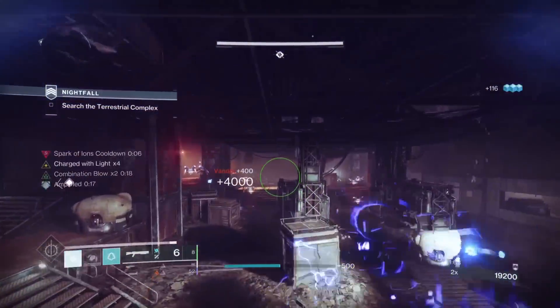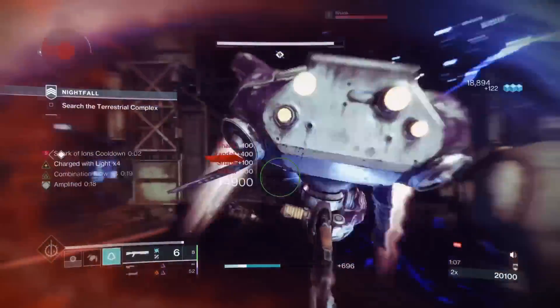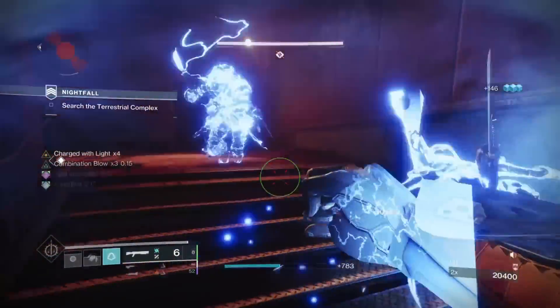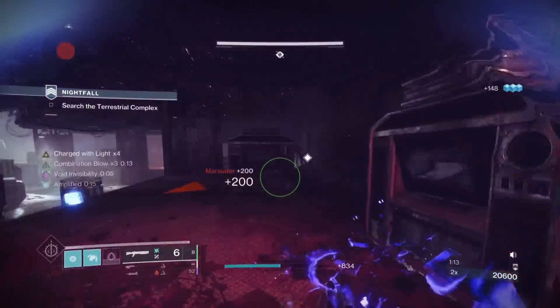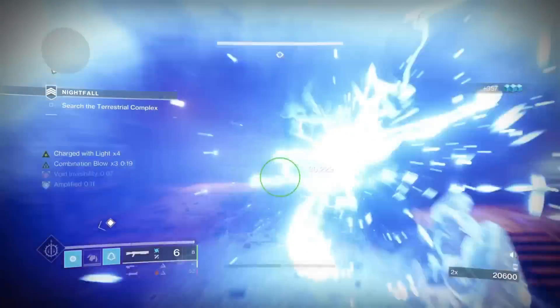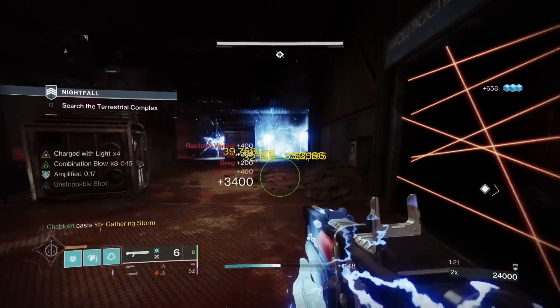I went with the Exotic Helmet Assassin's Cowl, which gives us health regen upon melee kills and finishes, and it gives us invisibility. Mainly what you're seeing here is the punch, dodge, punch, dodge loop — but also being aware of add spawns, like when exactly they spawn, like right there, the door behind me.